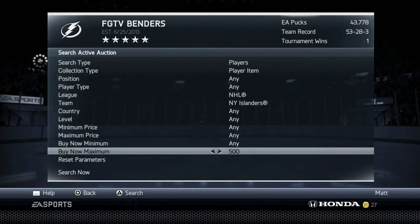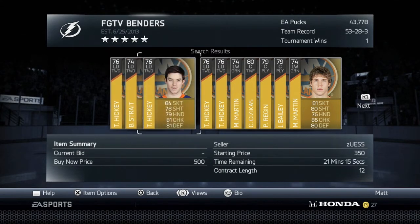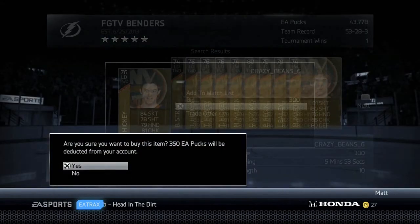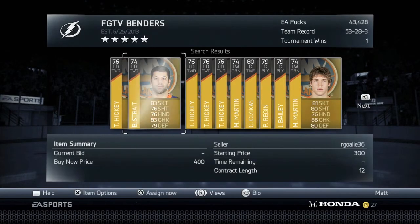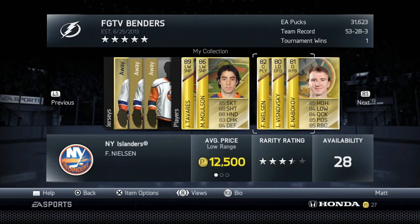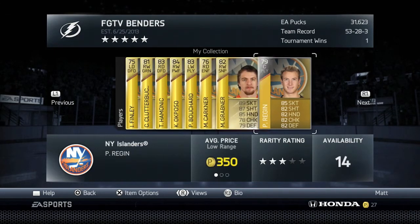Once you've checked off who you already have, go to the auction house, search the team and player in the NHL, and start with a buy-now price maximum of 500. Get the cheapest guys first. Then do buy-now minimum 550, maximum 750 to find new players. After that, buy-now minimum 800, maximum 1000. Keep incrementing until you have all the players, jerseys, and logos.